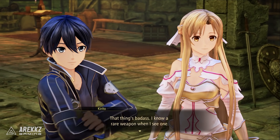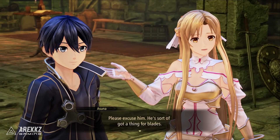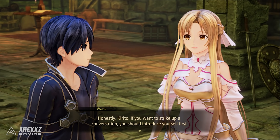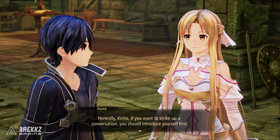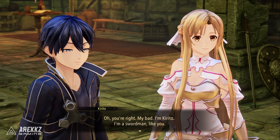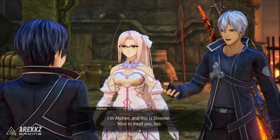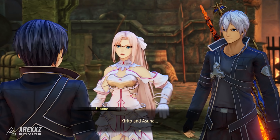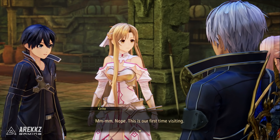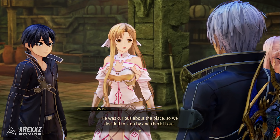Kirito notices Alphen's blazing sword and calls it badass, saying he knows a rare weapon when he sees one. Asuna apologizes, noting he has a thing for blades, and reminds him to introduce himself first. Kirito introduces himself as a swordsman, Asuna introduces herself, and Alphen introduces himself and Shion. Kirito and Asuna confirm this is their first time visiting the training grounds — Kirito was curious about the place and they decided to check it out.